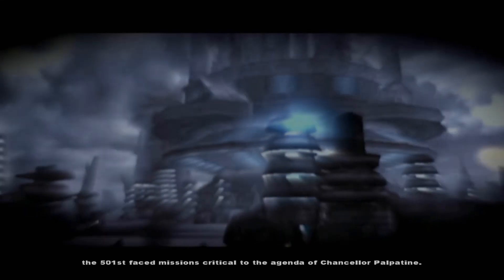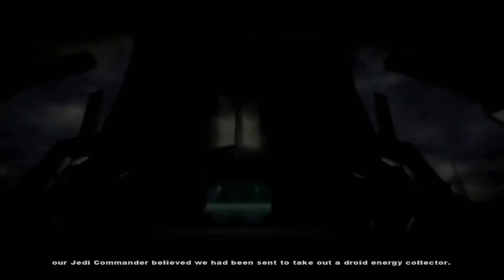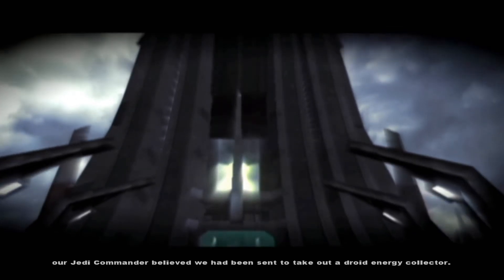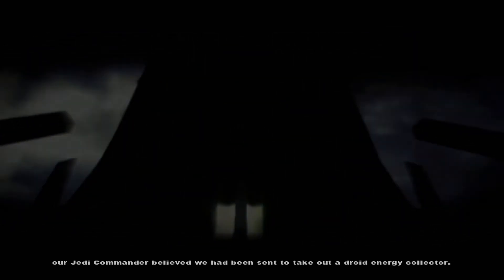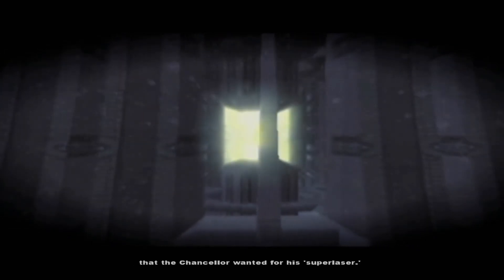In the waning months of the Clone Wars, the 501st faced missions critical to the agenda of Chancellor Palpatine. When we arrived at the bombed-out ruins of Maegiro, our Jedi Commander believed we had been sent to take out a droid energy collector. What Ki-Adi-Mundi didn't know, however, was that our unit of the 501st was really after an experimental Maegitan power source that the Chancellor wanted for his super-laser.